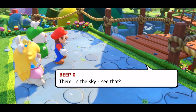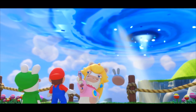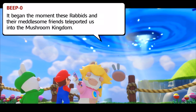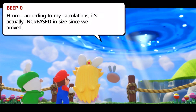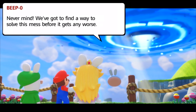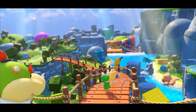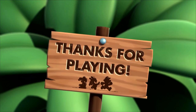Beepo says, there in the sky, see that? The speech continues to take selfies - it began the moment these Rabbids and their meddlesome friends teleported us into the Mushroom Kingdom. According to my calculations, it's actually increased in size since we arrived. The energy we've seen floating upwards each time we defeat an enemy. We've got to find a way to solve this mess before it gets any worse. And away the golden group goes. But look who is waiting - it's Bowser Jr., baby! And that will wrap up our Let's Play.